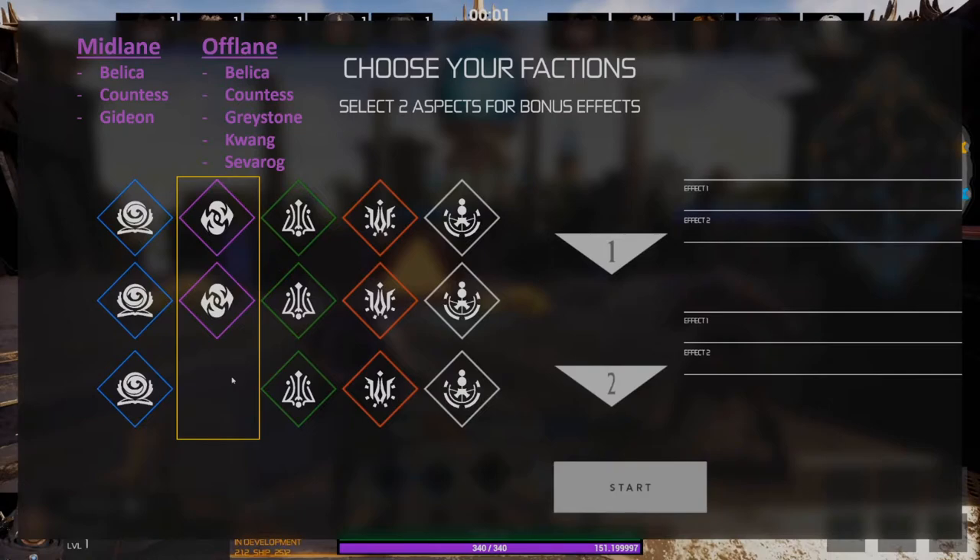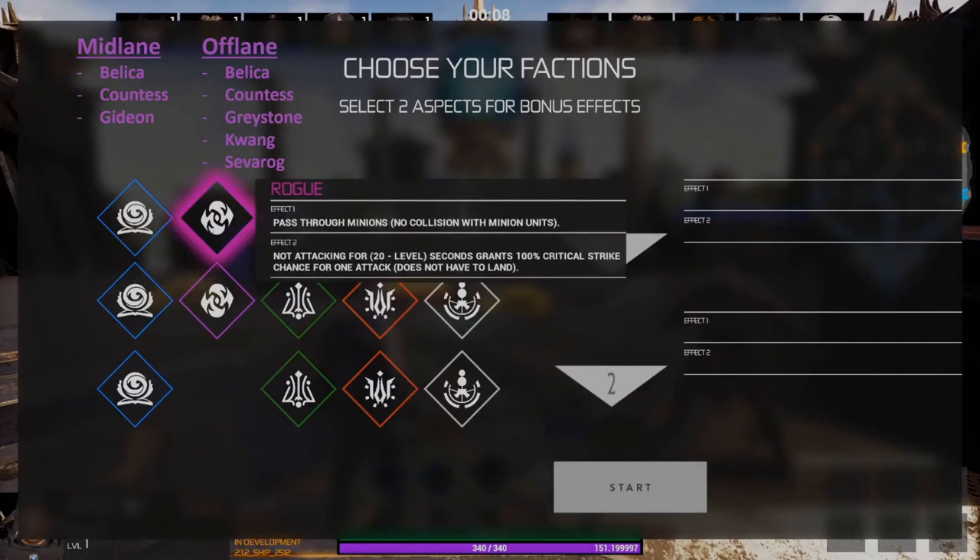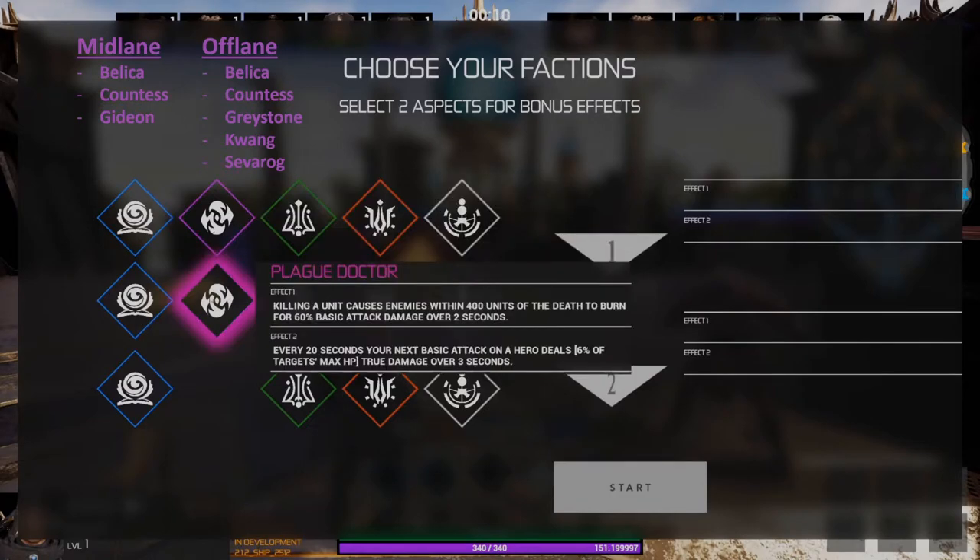The purple faction is going to be good for mid laners and off laners. In mid lane you could run it on heroes like Belka, Countess, and Gideon, or in the off lane you can take Belka, Countess, Graystone, Quang, or Severog. The first faction in the purple group is Rogue — this lets you pass through enemy minions, meaning you don't have collision with units, and the second effect adds 100 percent critical strike chance for one attack. The second faction in the purple group is called Plague Doctor — killing a unit causes enemies within 400 units of the death to burn for 60 percent of your basic attack damage over two seconds.